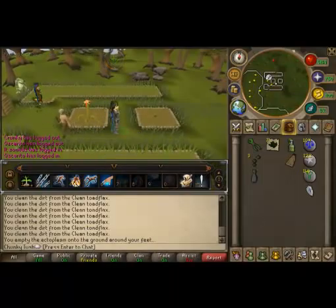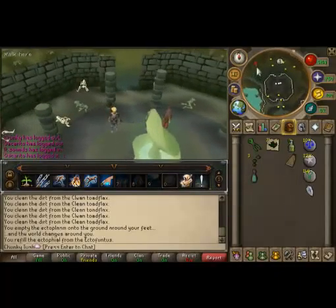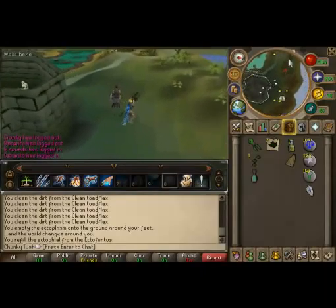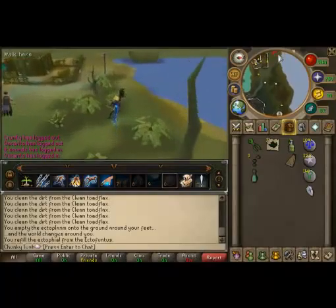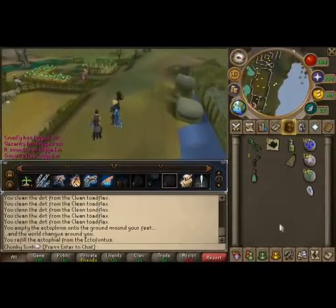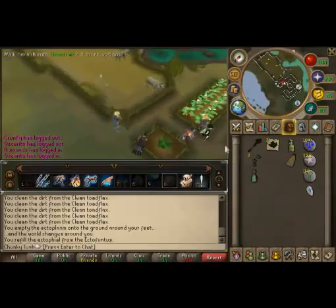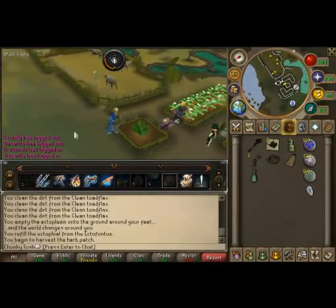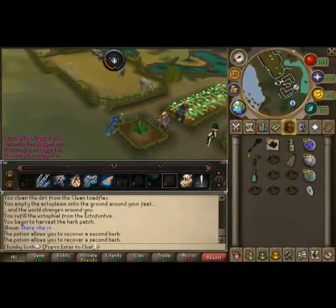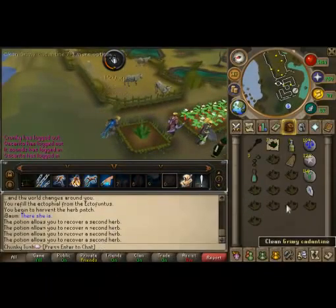Next we'll be going to the Ectophial or the Canifis patch. Right here it does empty the Ectophial but it fills back up for you. You do have to complete Priest in Peril to even access Canifis — even if you're level 3 you can't get in without that quest. Just keep going west and you'll arrive at your second farm patch. The Juju Farming Potion goes into effect for a while — I was doing Cadantine and the potion allowed me to recover a second herb, doing so 4 times in a row.